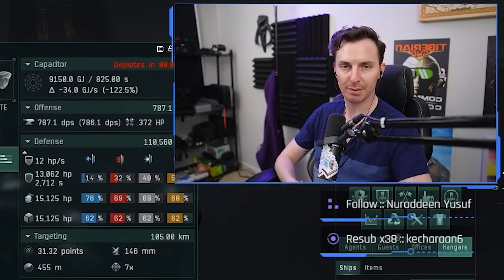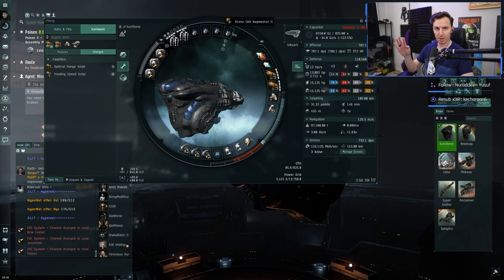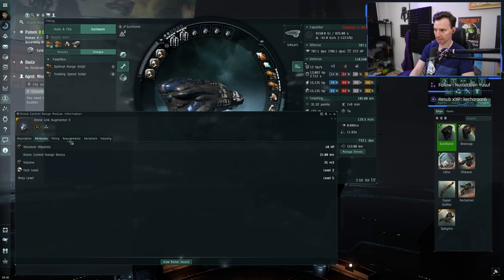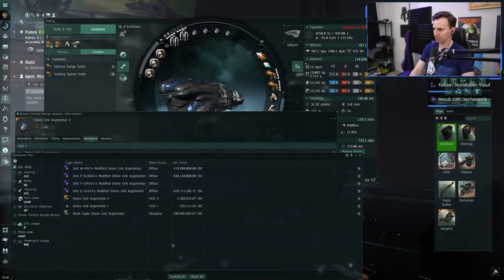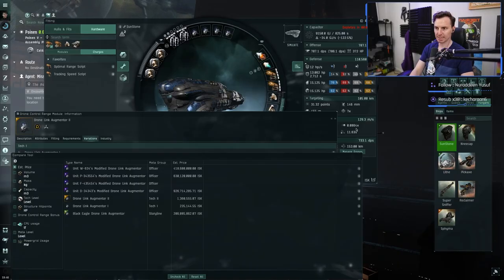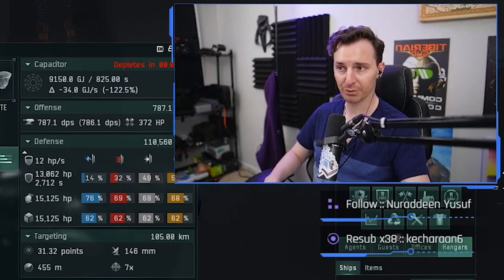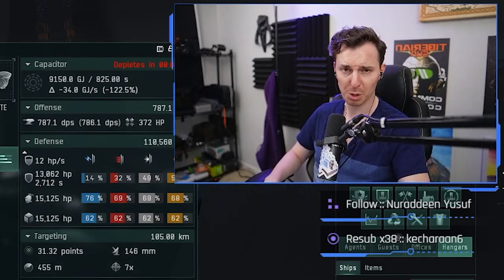Starting with the highs, we've got four Drone Link Augmenter IIs. It's worth noting that you can use the more expensive versions — you can only use three of those. There's a 'Black Eagle' version at about 206 million each. In my testing, three Black Eagle drone link augmenters will accomplish the same thing, but I'm not trying to spend 600 million on a few modules for a YouTube video fit.